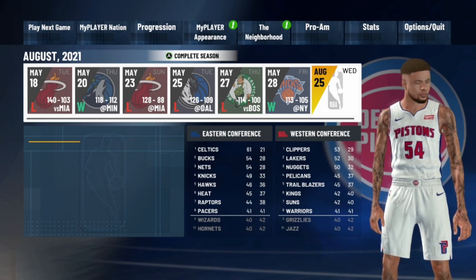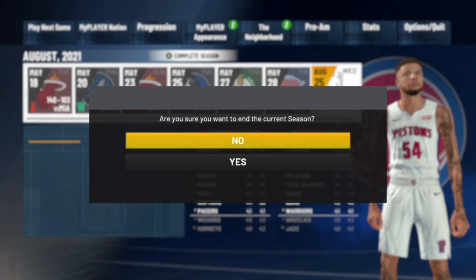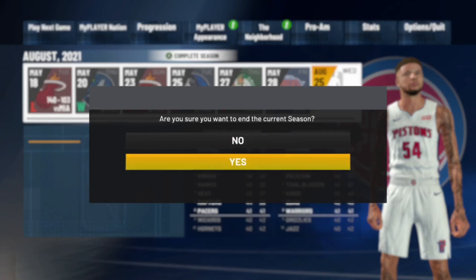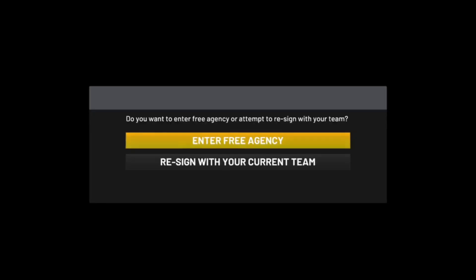You guys can do this on any player you'd like. After you get to the end of the current season, go ahead and end it. You can spam through all that stuff, and then you should be at this screen where it asks if you'd like to enter free agency. If you don't get this screen, that means your player had a two or three year contract, so just skip to the end until you get to this screen. Once you're here, close out the application.